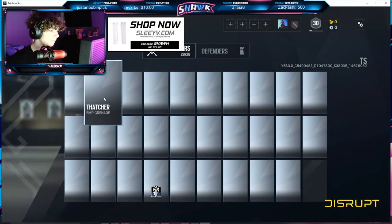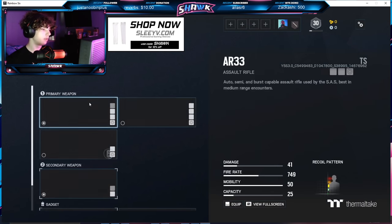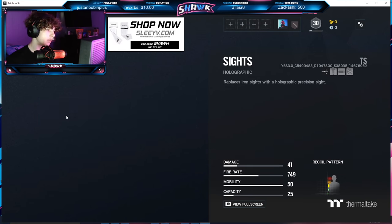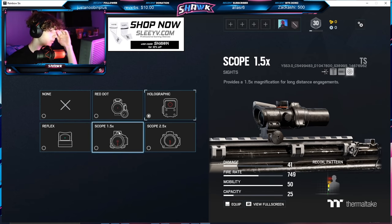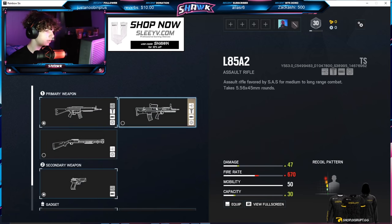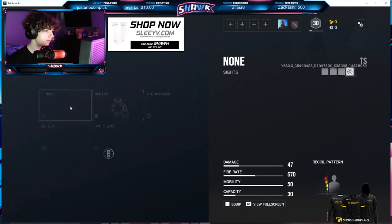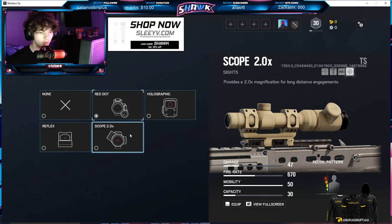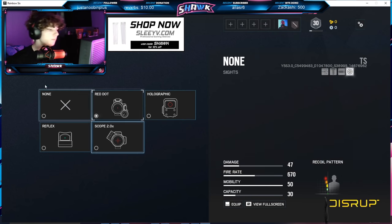The SMG-11 has been unchanged. For Thatcher now, his AR-33 has the new red dot and the 1.5x — he's kept his ACOG. Now for the L85, he's got the new red dot sight as well as the 2.0x, but he's lost his ACOG.